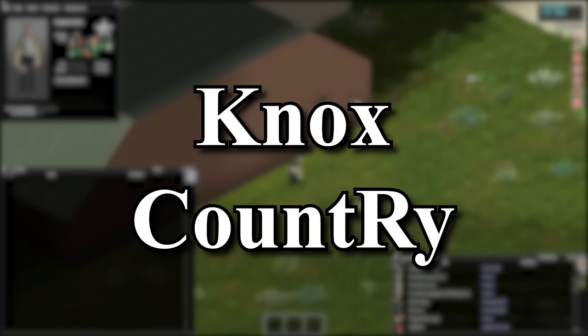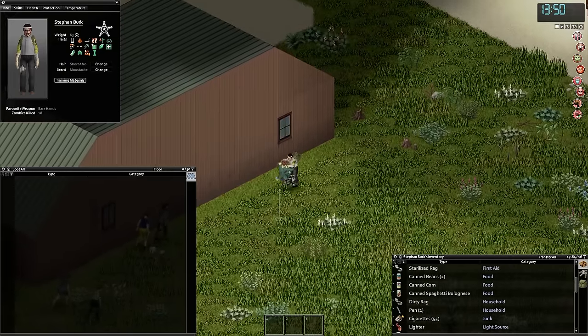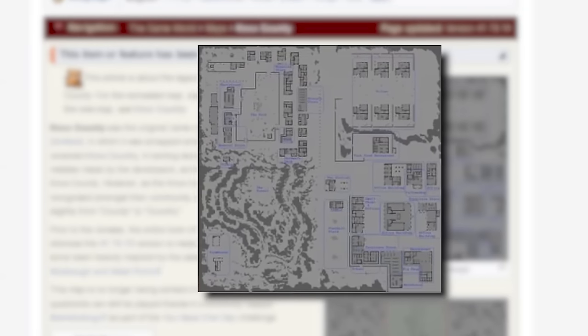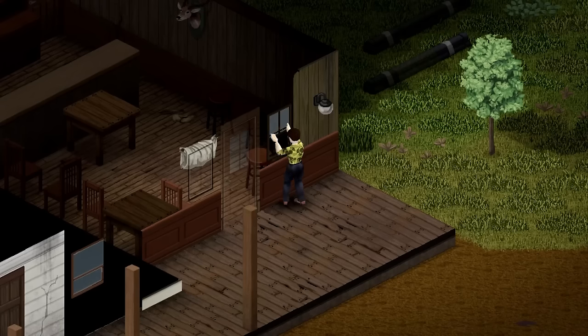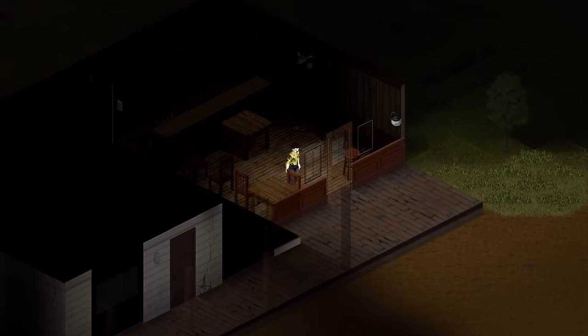For the entire time I've been playing this game, I always thought the land you survive in was called Knox County — it is not. It used to be called Knox County during the older stages of the game, with the map even being completely different as seen in the 'You Have One Day' challenge, but it was eventually changed to Knox Country as we know it today.